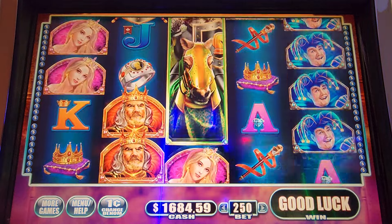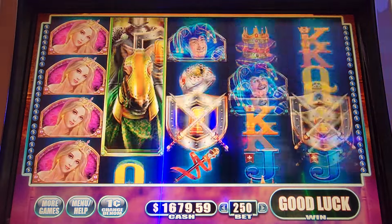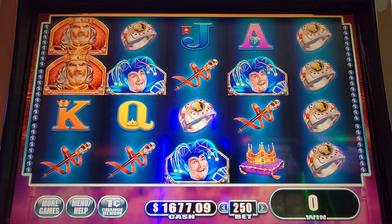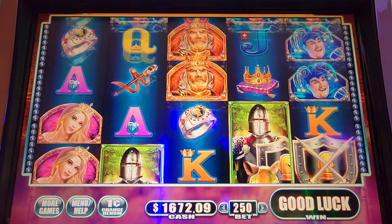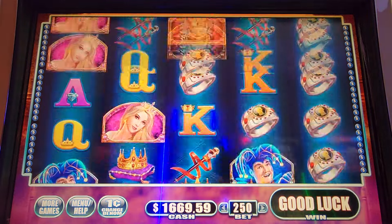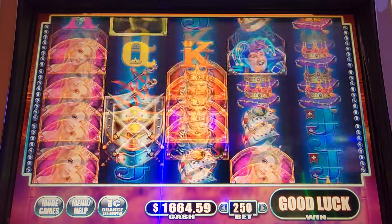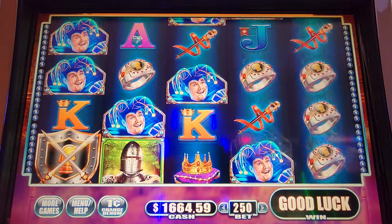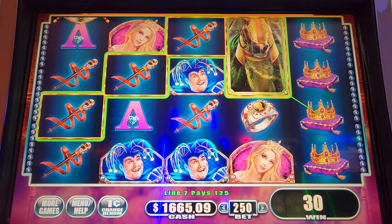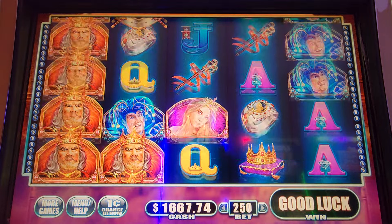Let's get one, two, three. One and three. Teasing line hits — one and three. Let's get one, two, three. Two and three. Let's go, we're trying. Kings are coming.